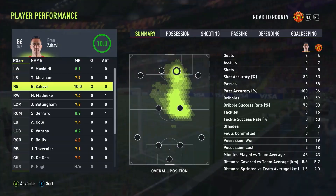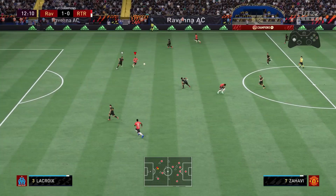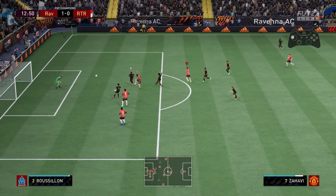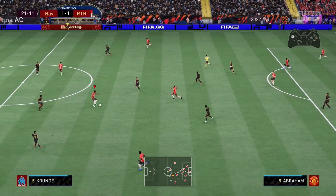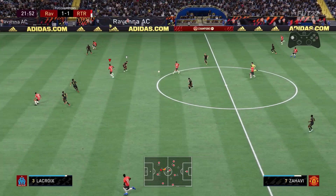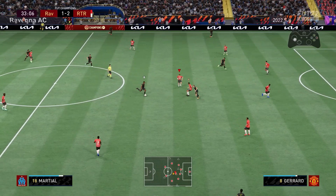He has got an absolute rocket in his boot. I don't know what it is — I don't think you can really tell from the gameplay — but if you're going to use this Zahavi card, you will notice his shot power. It genuinely feels like it's 99. It is 96 with the Hawk chemistry style, which is what I have on him, but there's something about the animation — when he shoots it just absolutely flies in. I don't know why, but it's just fantastic.